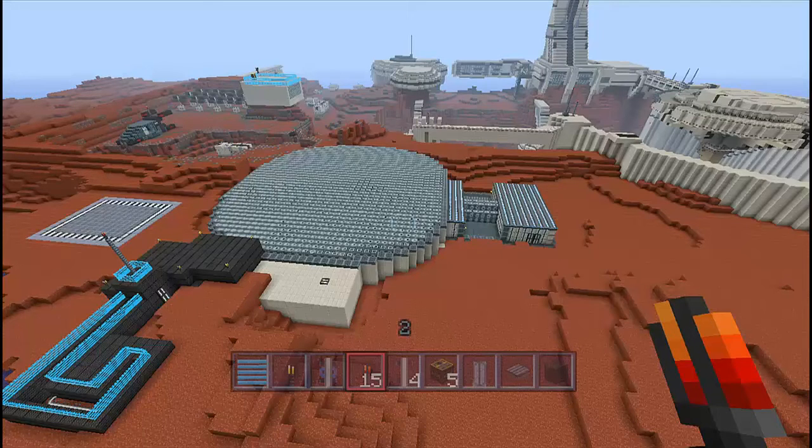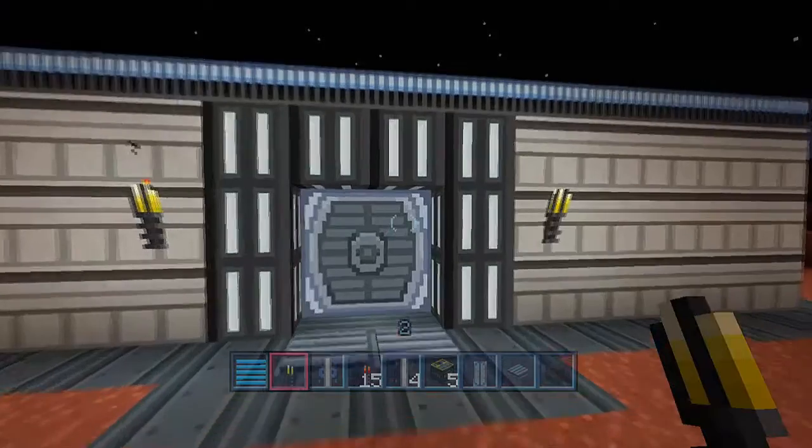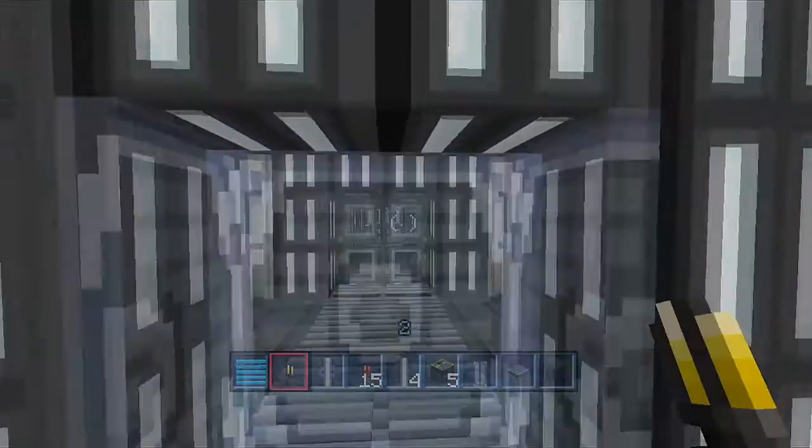What's up YouTube, this is out of step from dorkfeast.com, here today to show you the Minecraft Mass Effect mashup pack. A lot of you have shown the pre-created things but we're here today to show you some of our creations. Let's get started — here's our little house, we're gonna enter into the front door.